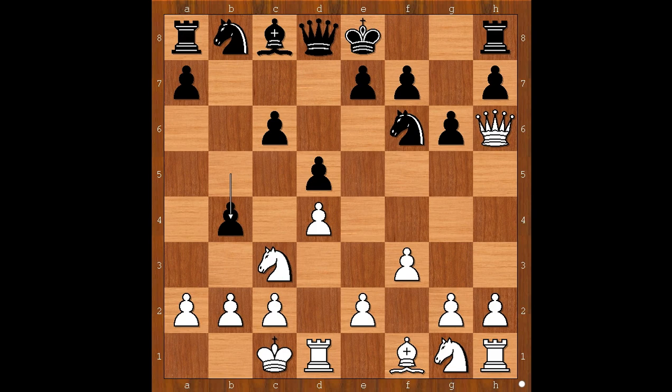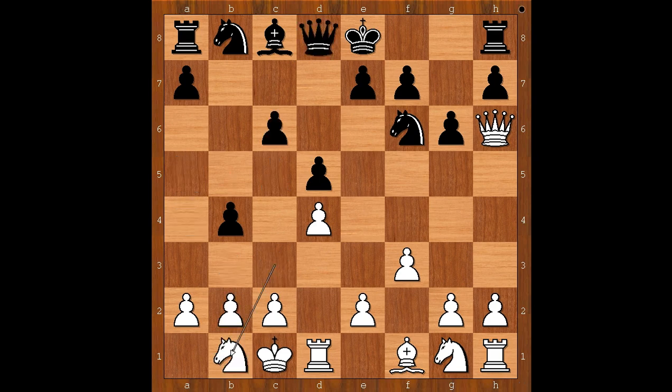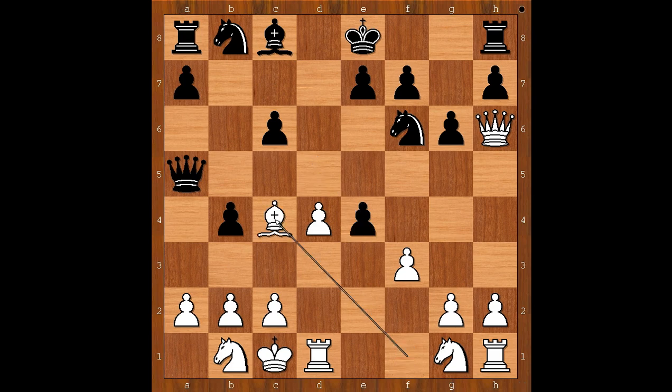What is the best square for the knight? Knight to b1 was played. If knight goes to a4, then queen to a5 and after b3, c5. So we have knight to b1, queen to a5, attacking the pawn on a2. e4, d takes on e4, and now bishop to c4. Black to move — bishop to e6 was played.